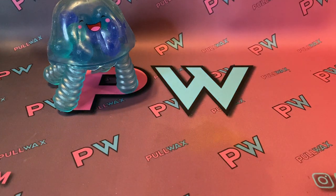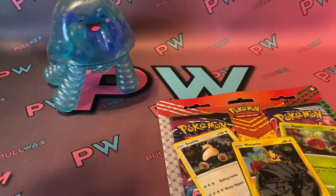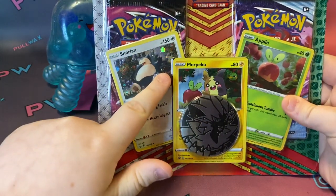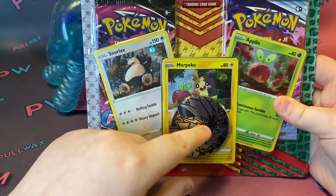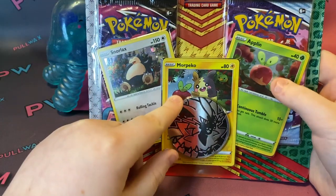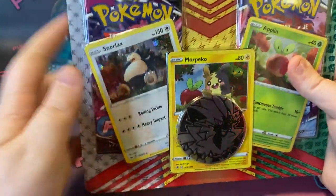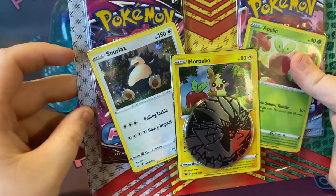Today, we're opening up Pokemon! We got Snorlax, Morpico, oh with Applin! Applin's over here. You know why, because he's an apple. Snorlax, because he's snoring in the night.